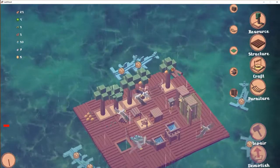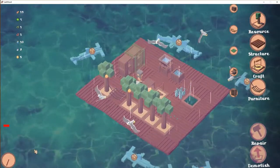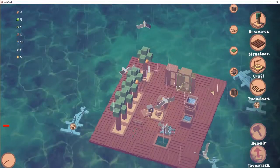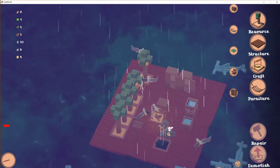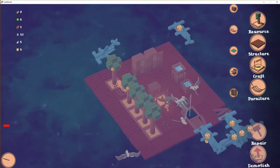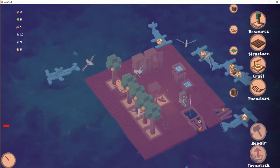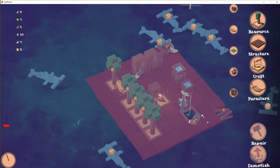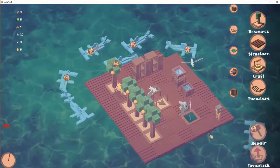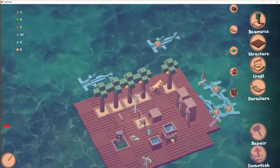The big storage boxes only need wood, so it's just a matter of time. I wonder if we can build a wall or something to move the sharks away — there are a lot of sharks around here. That bird is taking my hard-earned fish. Let's do some repairing again. For the fish trap we need 10 water and get 3 fish. Now they are storing the fish — that's good.